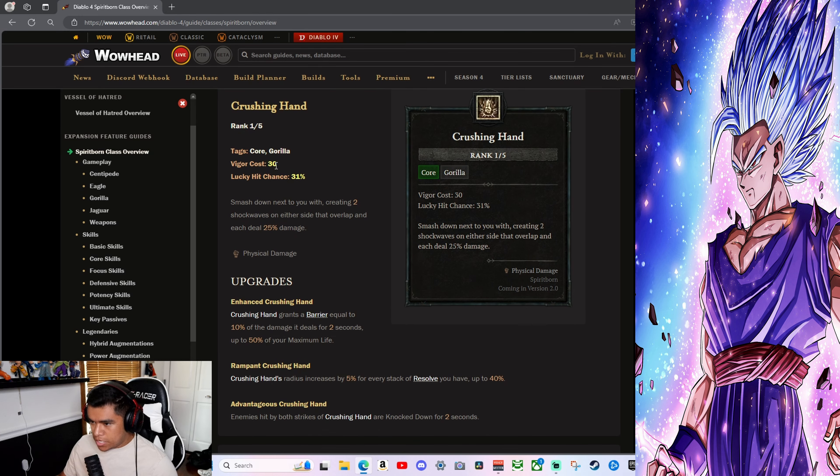Quill Volley — 35 vigor cost: fire 5 feathers that pierce through enemies, each dealing 42% damage. Enhanced Quill Volley makes enemies vulnerable for 3 seconds if hit with at least 3 feathers at once. Rampant Quill Volley fires feathers 50% further and grants 20% additional critical strike chance for each point per cast. Personally I don't think I'll use Quill Volley — the Eagle's stances haven't wowed me yet.